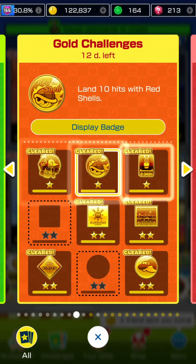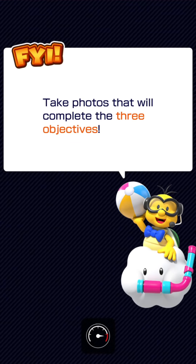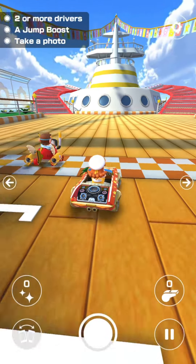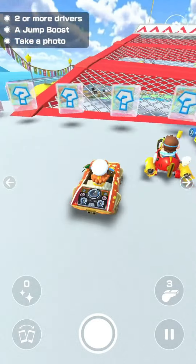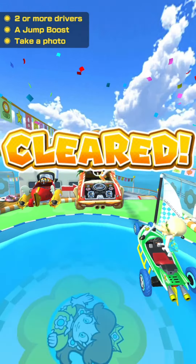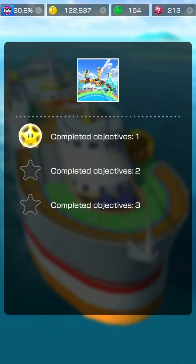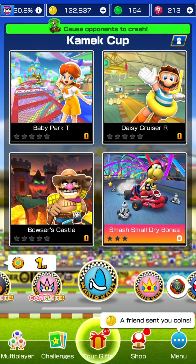Tour challenge done: Total Points 200,000 — special 1,000 coins and one super driver skill-up ticket. Gold challenge: land 10 hits with red shells — courtesy of the Red Shell Frenzy. One row done, 50 coins. Moving on to the Snap a Photo Challenge with Daisy Sailor, the Orange Batwagon cart, and Tropical Balloons. Requirements: two or more drivers, a jump boost, and take a photo. Got a decent photo of the swimwear even though Daisy isn't in her best portrait — took it quickly to meet the jump boost requirement. Cat Peach Cup is fully done.